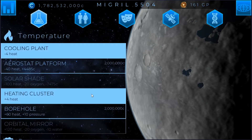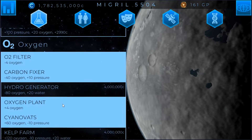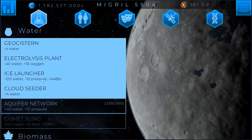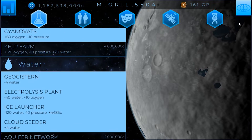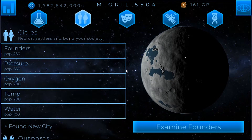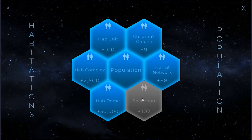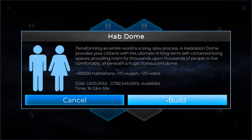We do have something to show off here — we've got our carbon fixer and our ice launcher research, so now we can finally officially start focusing on building hab domes. I want to put the first hab dome here in Founders. You can see it's plus 10 oxygen, plus 20 water.